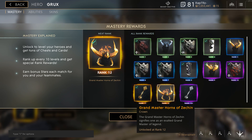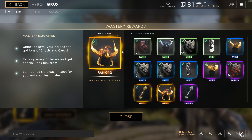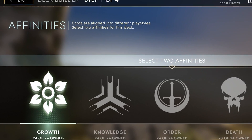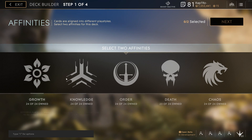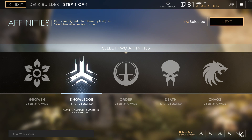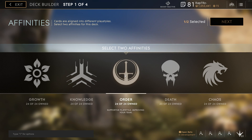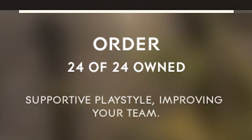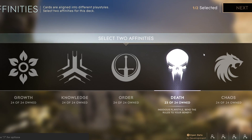Nonetheless, before we begin building a custom deck and choosing cards, we must first understand affinities. Affinities are sets of cards that usually tend to favor certain effects that will help your hero execute their role better by altering gameplay or stats. In Paragon there are 5 affinities, and as of now each affinity has 24 cards.